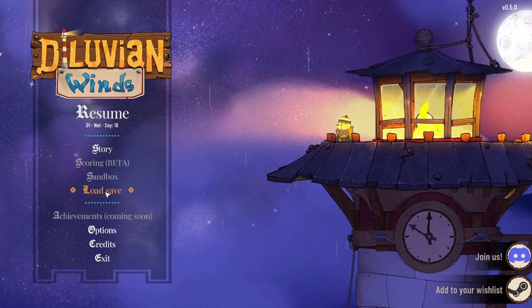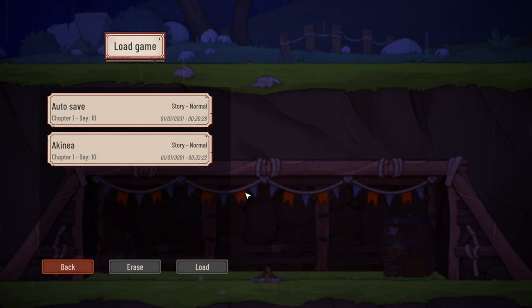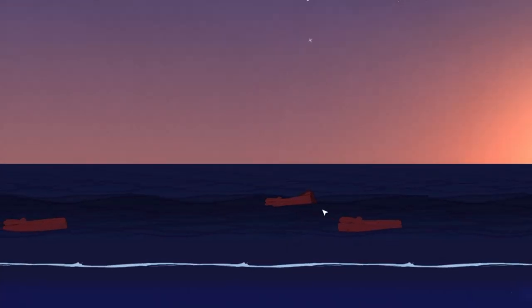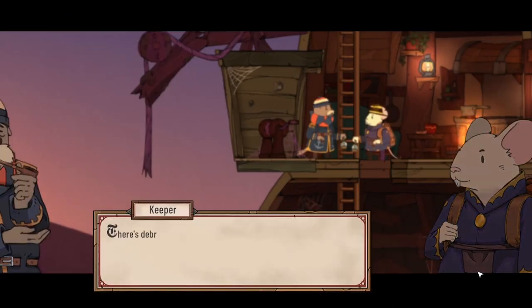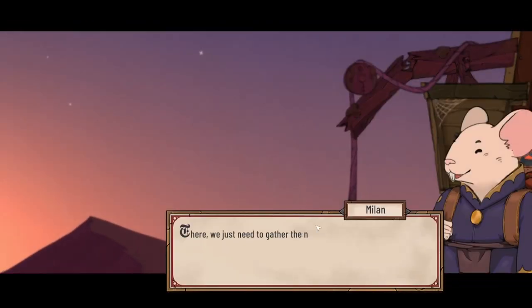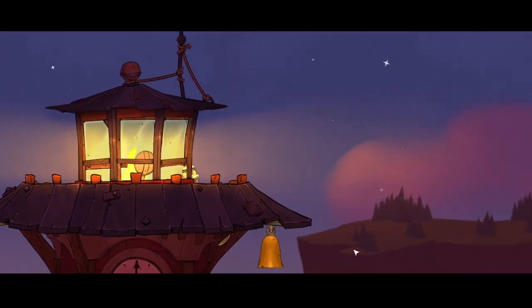Hey guys, it's Kitty here, welcome back to Diluvian Winds — a brand new game in early access we started last episode. We are the owner of a lighthouse, and we get caravans of people helping us with our lighthouse and the things around it. Currently we are trying to make a crane, so we're gathering things — we need 120 resources in order to build that.